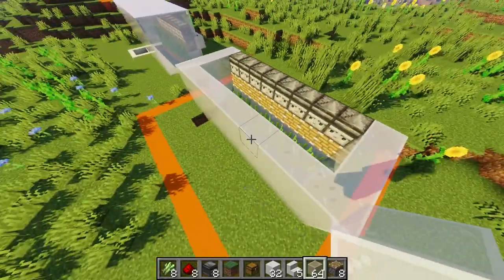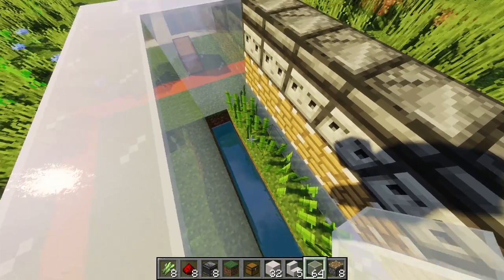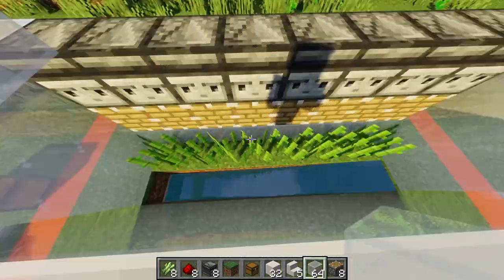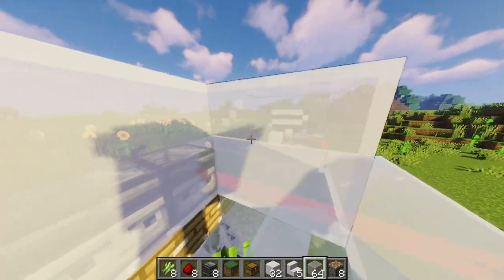Now just raise up your side walls and add in a front wall as well. Although this is one of the cheapest ways to make a sugarcane farm, it does lose some sugarcane when pieces fall on the edge of this block. If you want to prevent that, you can put a rail and a hopper minecart under it to pick up as much sugarcane as possible.